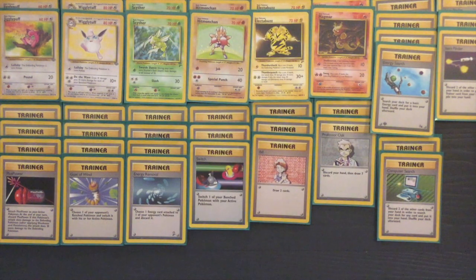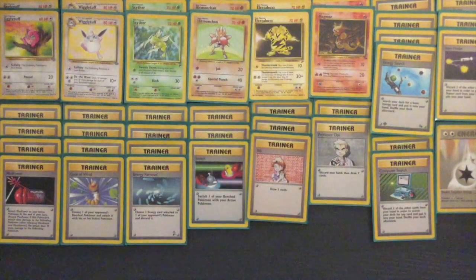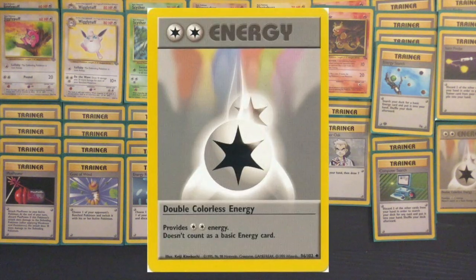If you see your opponent starting out with a Hitmonchan, use Computer Search to search out a Scyther and make it your active. That way the resistance kicks in and they'll have to swap their Hitmonchan, at which point you can swap out Scyther.